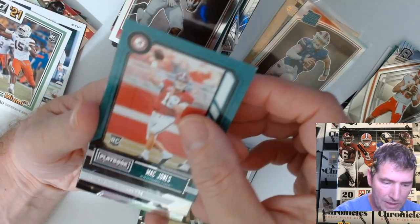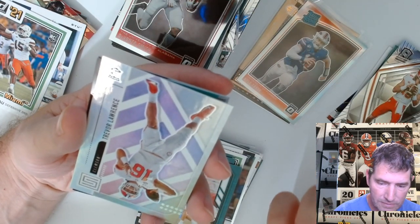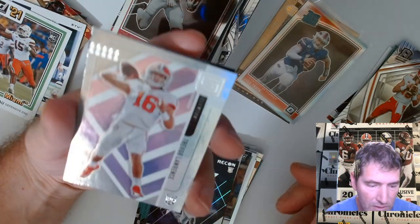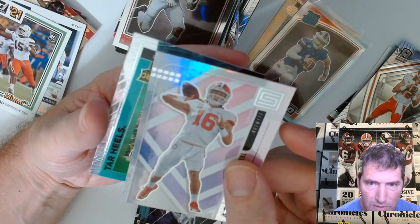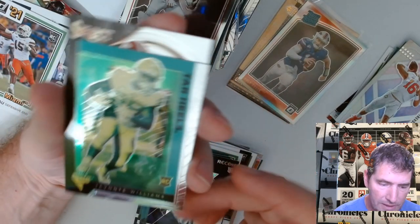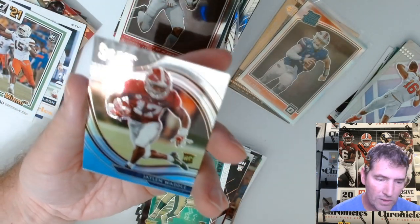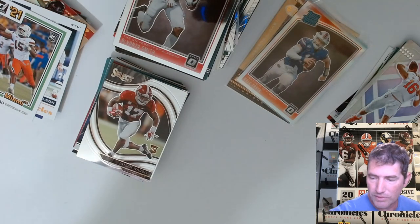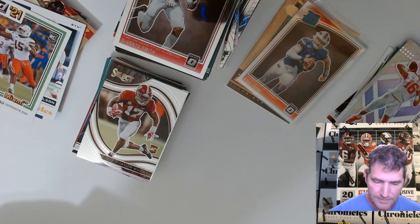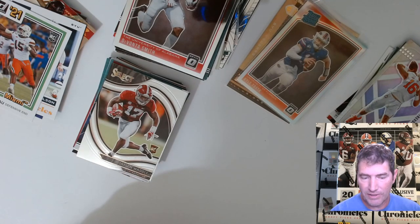Greg Rousseau bronze. Rashod Bateman, Sean Wade, Mac Jones, Greg Rousseau, Mac Jones, DeVante Smith Recon, and another Trevor Lawrence. That's not a silver — well, it's not a bronze, I know that; that's the base one, nice looking card though. Javante Williams — is that a silver? Nope. And a Jaylen Waddle Select — those are the field level design, but it's not the prism design. They didn't put field level on the back of them — it would have been cool if they would have.